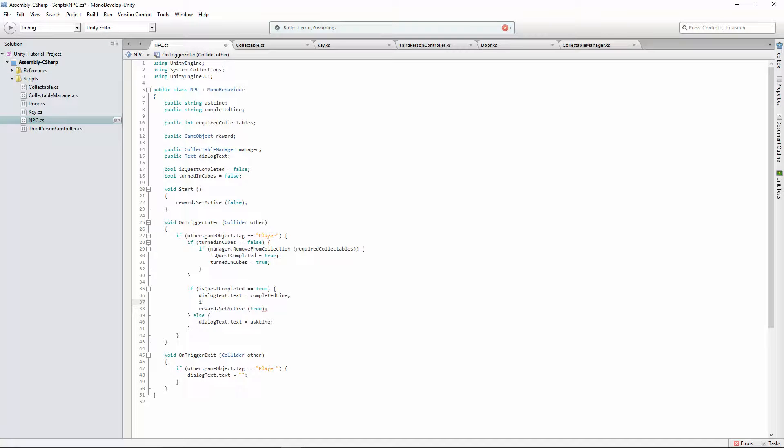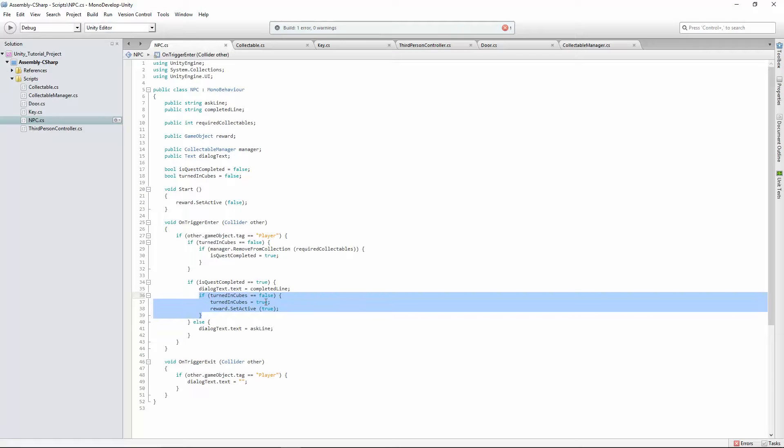Let's move turnedInCubes equals true to after we actually get our reward. We want to say: if turnedInCubes equals equals false, then set the reward active. By putting this if statement around turnedInCubes equals true, that guarantees this will only run once — it will only set the reward active true once, because as soon as this code runs, turnedInCubes gets set to true. So our reward won't get set true again, and our collection won't get removed from again.